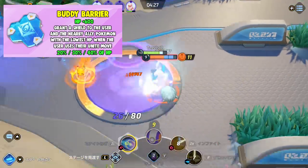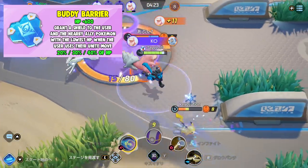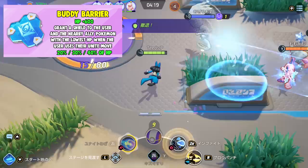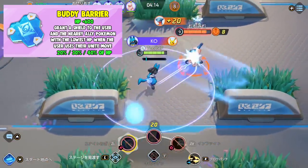Next is Buddy Barrier. It increases your health by 600 and grants a shield to the user and the nearby allied Pokemon with the lowest health when the user uses their unite move — up to 40% of their health. This seems to be a great support and tank item, and good for teamfights.